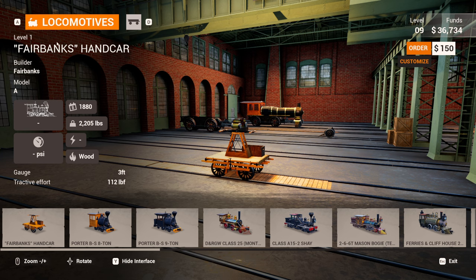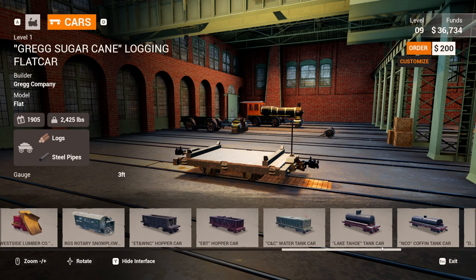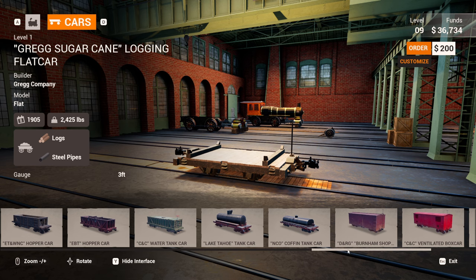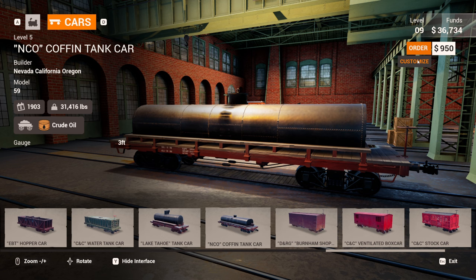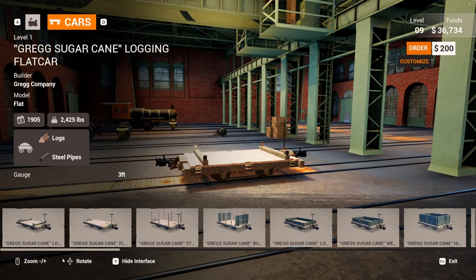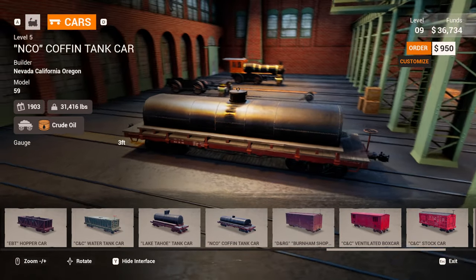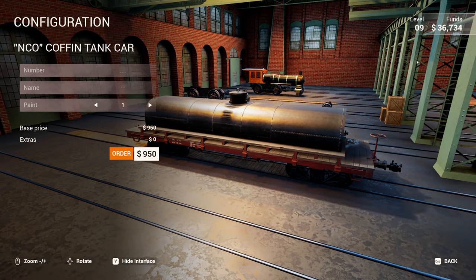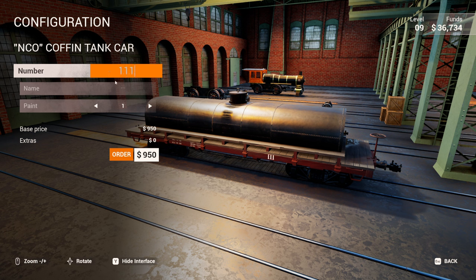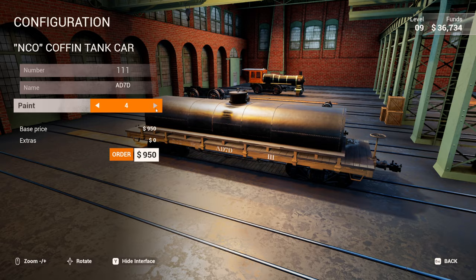Look up here at the top — we use the D and A keys to select different menus. We've got cars and locomotives. Let's buy a car. I'll pick one just for fun and we can customize it. I love this layout — we don't have to click through all the cars one by one. It's so much easier to move around. I'll customize: number 111, name AD 70, pick a paint, and order that car. There it is.